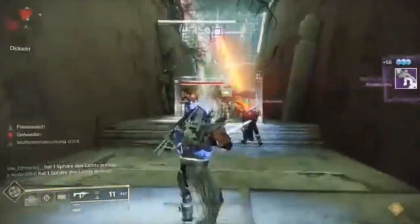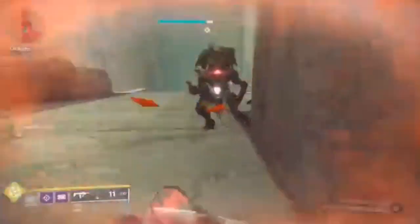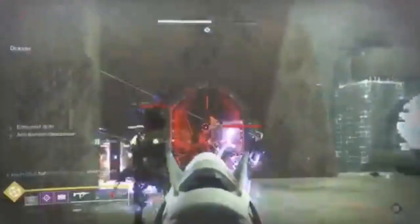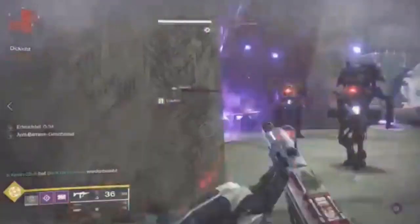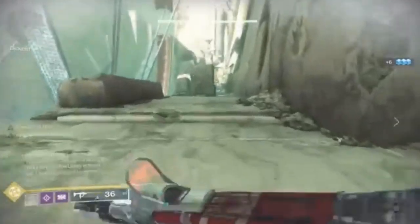When the encounter starts, break up into three teams of two. Have the teams on the right and left push down their respective hallways while the third team defends the spawn tower. The spawn tower team should not kill their angelic until both the right and left teams have slain theirs. Once this happens, kill the spawn angelic and then all three teams of two should tether at the same time.